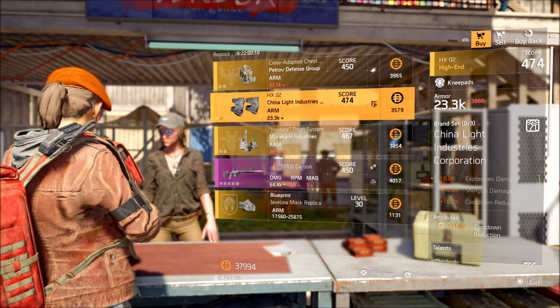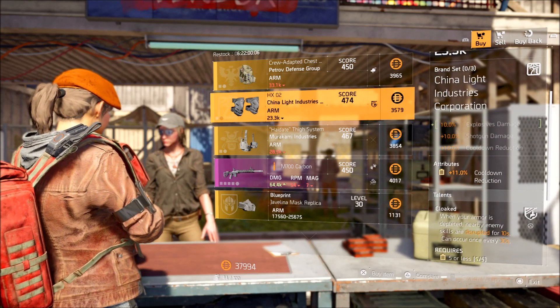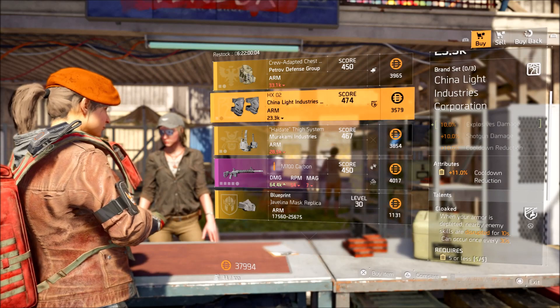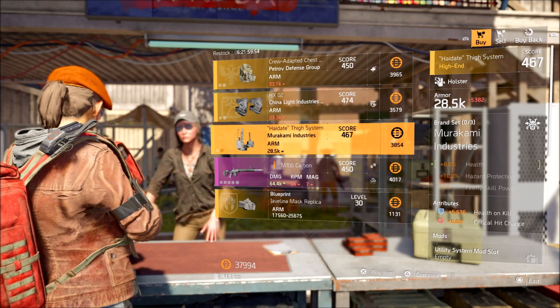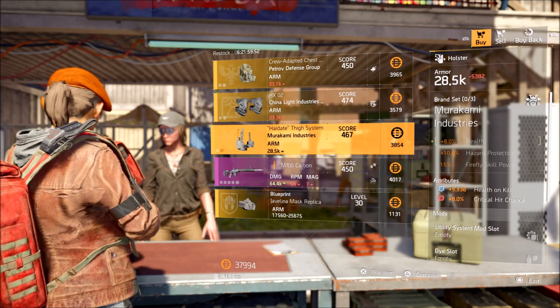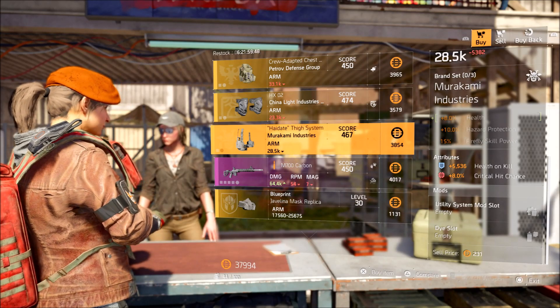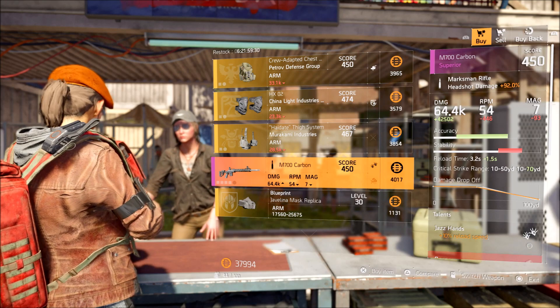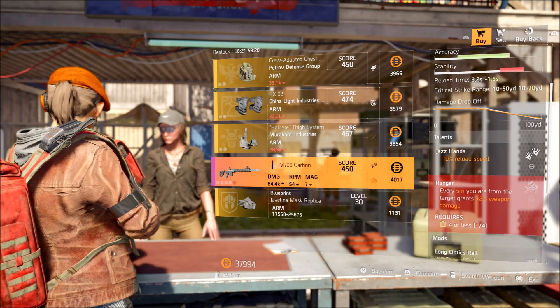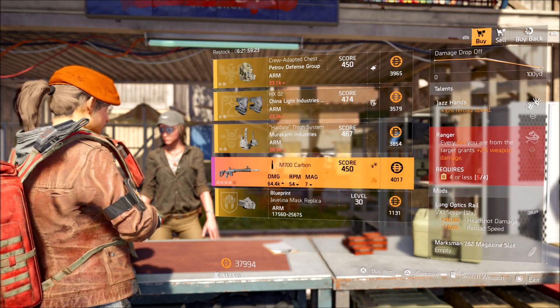China Light Industries knee pads have cooldown reduction. If you're going for that cooldown reduction build, 11% is not nothing to scoff at, so definitely worth considering. Next up we have the Murakami Industries Holster — nothing special there; 8% crit chance isn't bad but not that great. We have the M700 Carbon which has Jazz Hands at 10% reload speed — not too bad but there are definitely better perks out there.